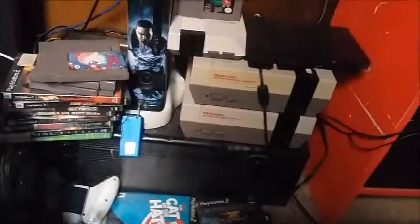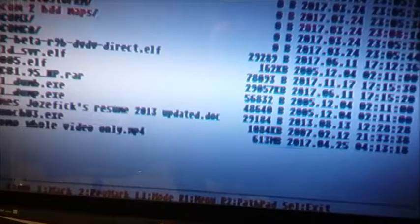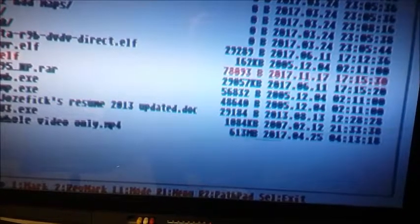Same thing with the fat console. Disc out, turn it on with the regular memory card. Don't have two memory cards — the FreeMCBoot one always goes in the second slot. Go to file browser, press Circle, go down to Mass. Because I don't have component cables on this TV it looks a bit rough, but it reads fine.